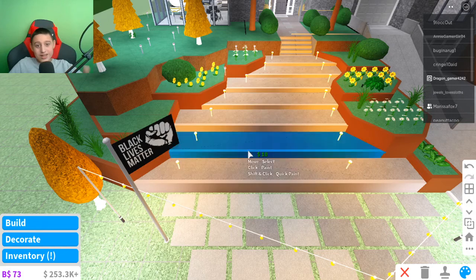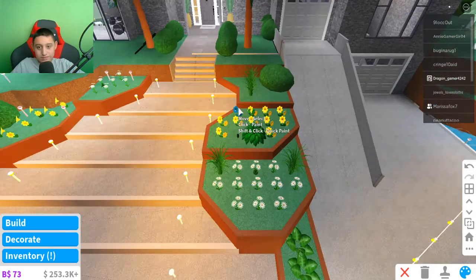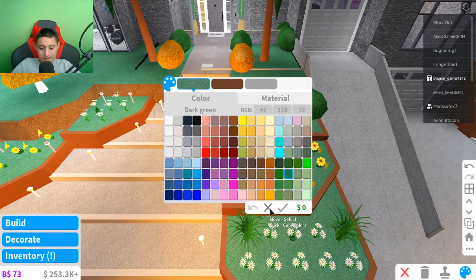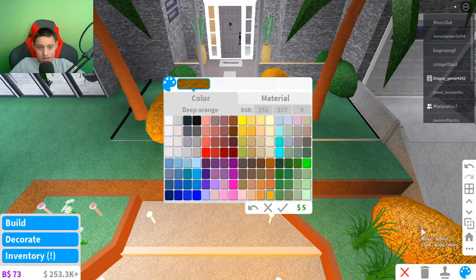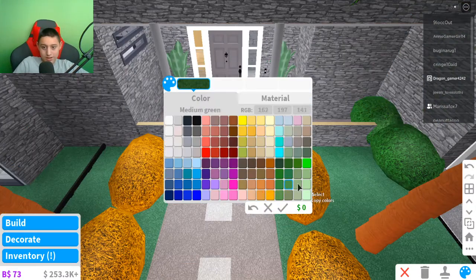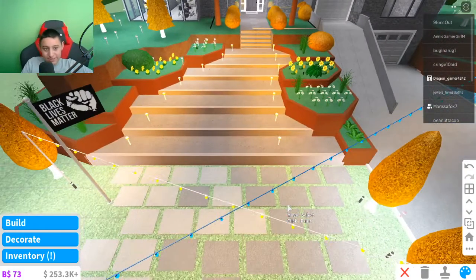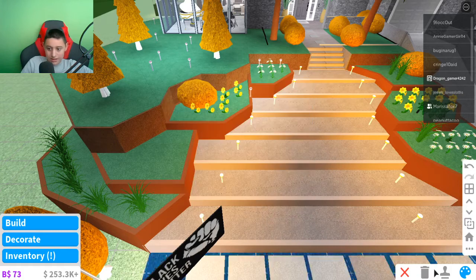We're just gonna color these an orange color and copy and paste all of them. I didn't want to color those right there because they just look ugly. I'm just gonna color a cute Halloween color because it's gonna look aesthetic. I'm going to add a cute picture that says Happy Halloween because Halloween is right around the corner. We need to color this part and over there by my cute waterfalls too.